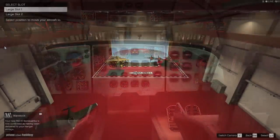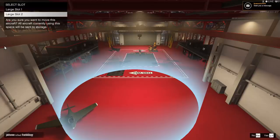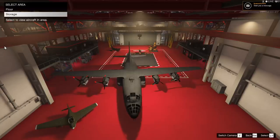For the price of just under 6 million undiscounted, you get a plane which is so large that it takes up literally half of your hangar. So if you're wanting to display this thing, be prepared to move some of your aircraft to the side to make room for it.